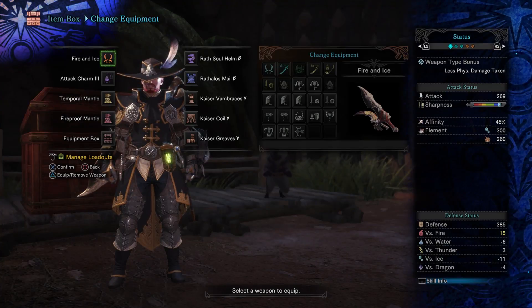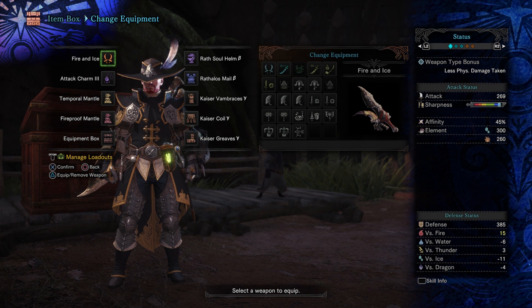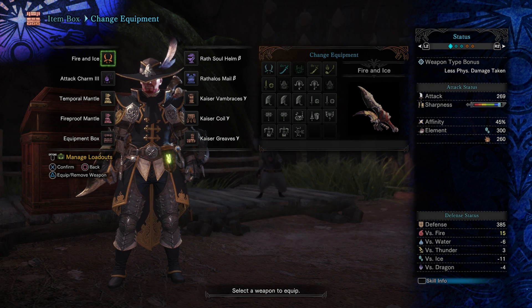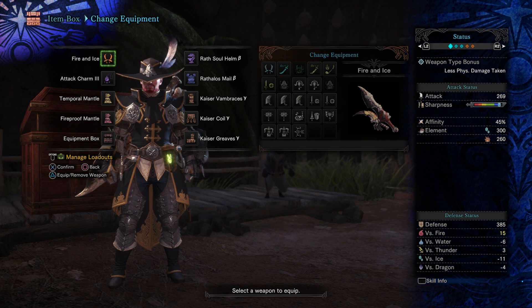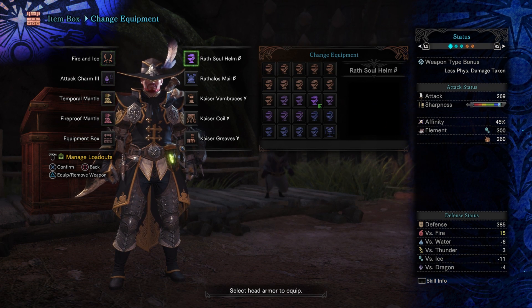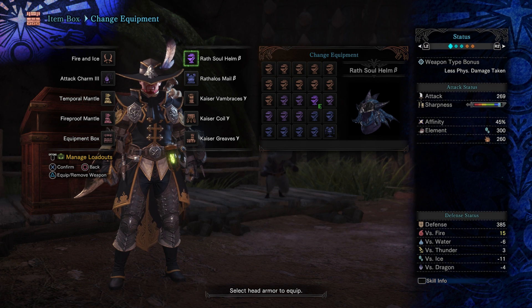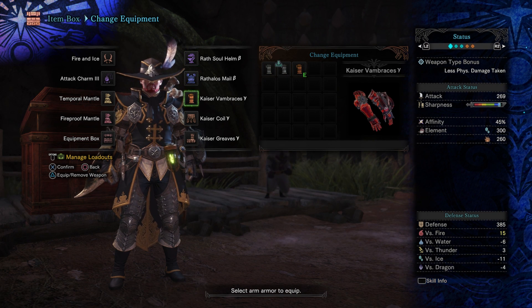Now let's get into this build. Depending on the weapon you decide to use, this will be a 100% Critical Elements Master's Touch build. I would highly recommend using this with the Dual Blades and Insect Glaive, but it can be adjusted for pretty much any weapon. We are using the Fire and Ice Dual Blades, the Attack Charm 3, accessories can be whatever you want. We've got the Wrath Soul Helm Beta and the Rathalos Male Beta.